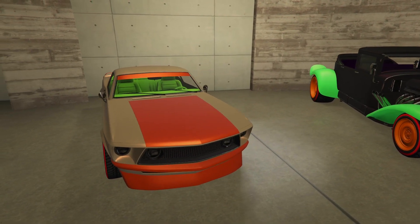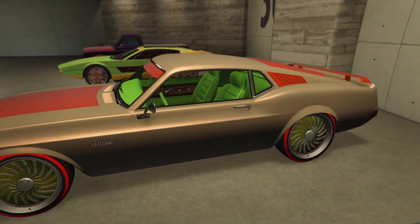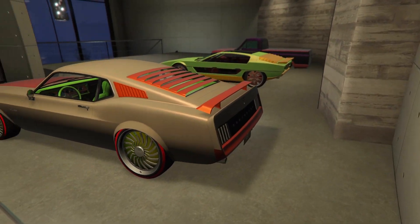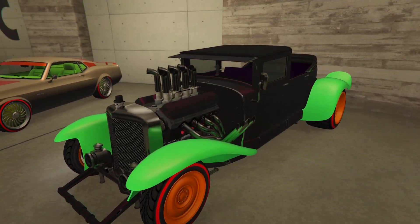The next car is a two-tone worn dominator, with a lime green interior and chameleon wheels. The next car is a two-tone worn lurcher, with a purple interior and orange wheel color.